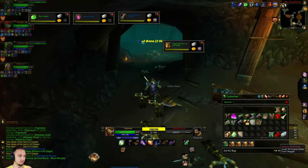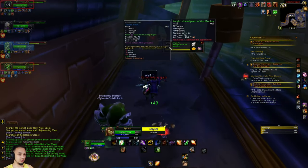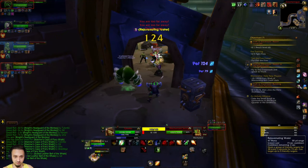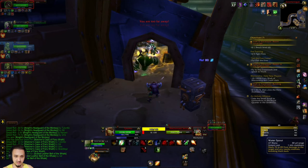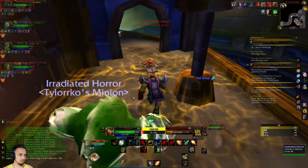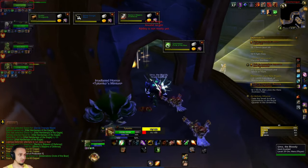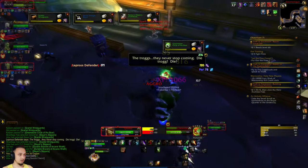We finally got our elemental! Hopped into this dungeon and these guys were kind enough to let me tame one. Let's check out some of these abilities - Rejuvenating Water heals a group of friendly targets for health every few seconds, deals damage and knocking nearby enemies back, and a regular Water Bolt. Pretty sweet! He looks really cool - kind of reminds me of the Water Elemental for mages. Let's see how his damage goes.